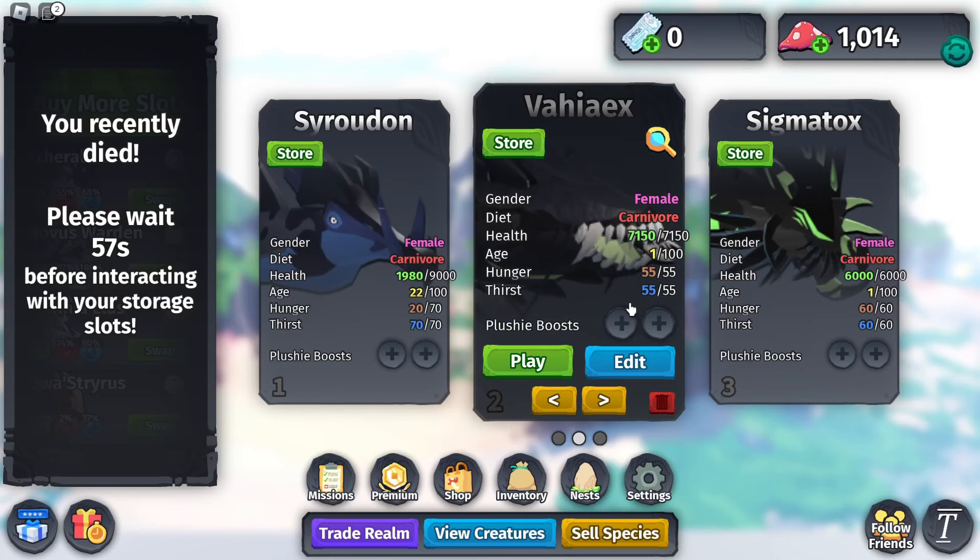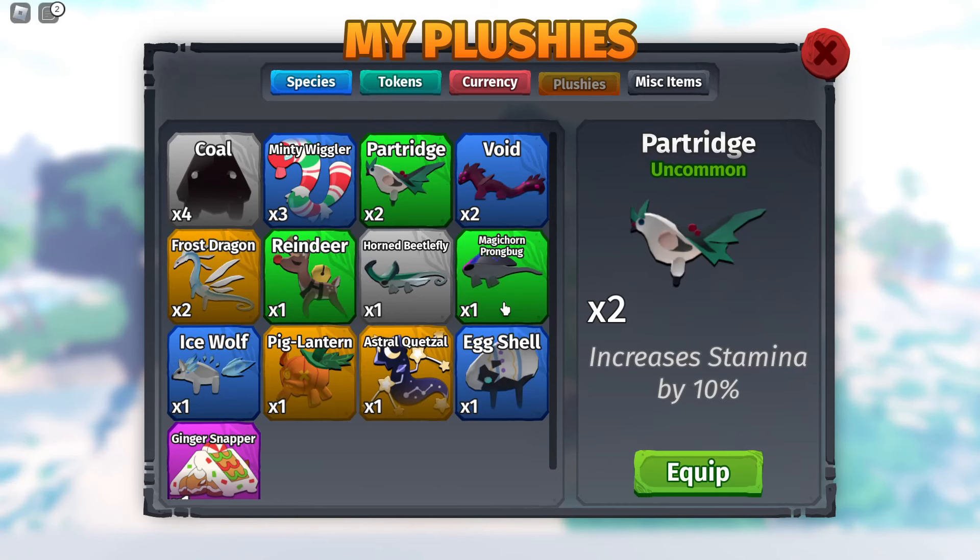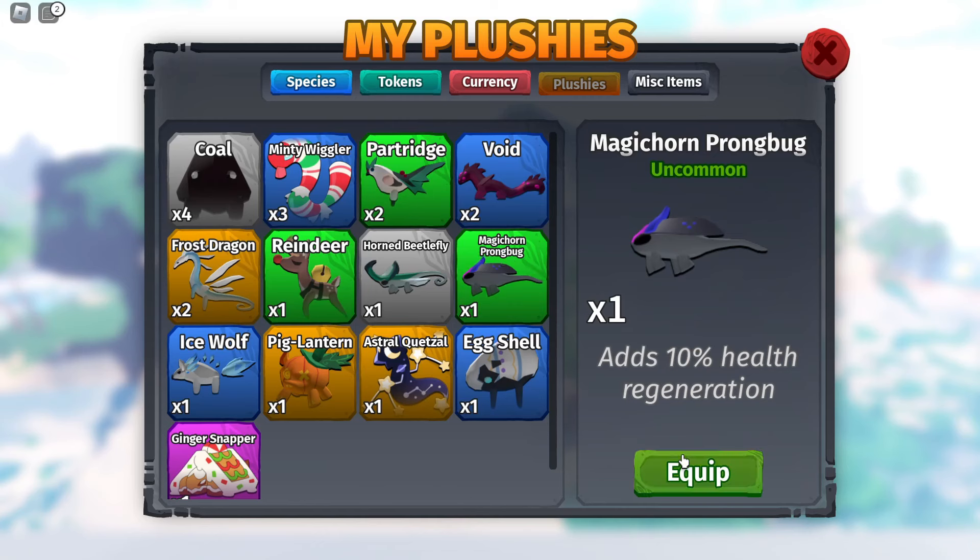The best one here is healing your burn. The quickest way to heal your burn is to just sit in the lava puddle and heal over and over again. The vahiaix is the right creature for this — you really want to get a vahiaix because it heals very fast, and you also want to slap a magic horn prong bug onto it.